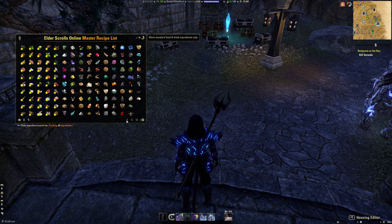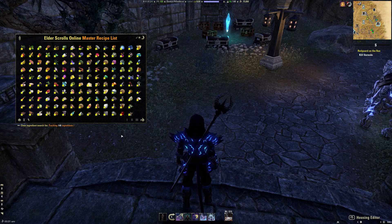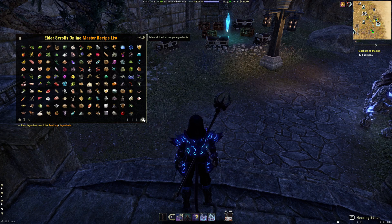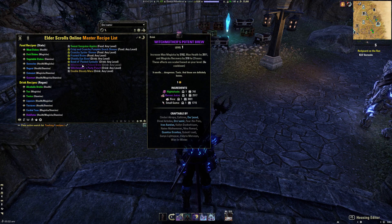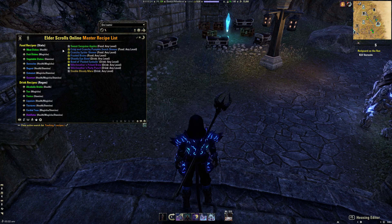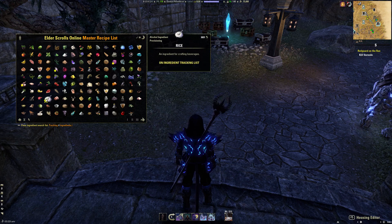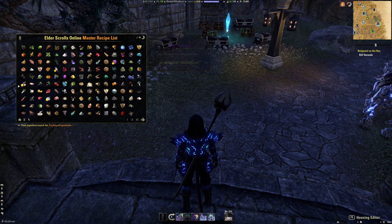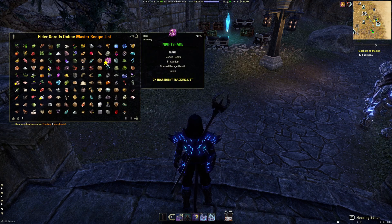These little buttons will track different things: the first one tracks just the original actual ingredients, the second tracks all the new furniture and special stuff, and you can also just track everything. It still has the option to mark all ingredients used by any of your tracked recipes — so for example, if you wanted to craft Witch Mother's Potent Brew, which needs nightshade, burvs juice, rice, and small game, but didn't have those ingredients and wanted to get them at the guild store, you'd select that recipe to track, switch to the ingredients page, hit the button, and it will set just those ingredients to track. Then when you go to the guild store you'll see the marks when you search for them.